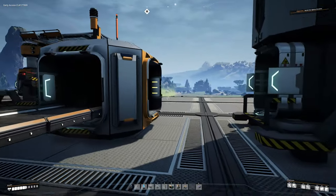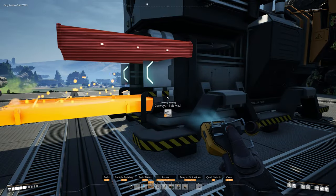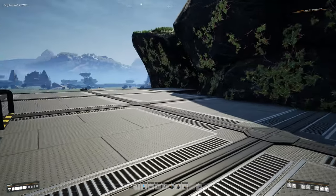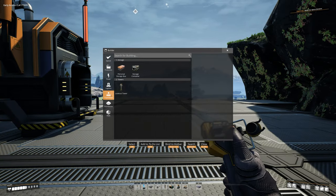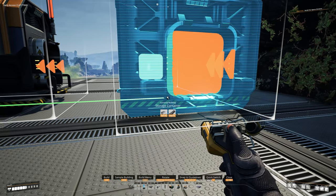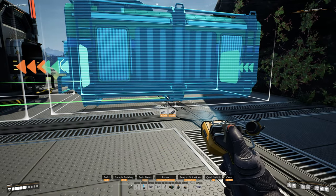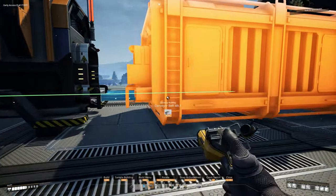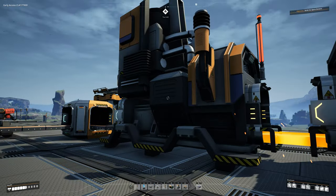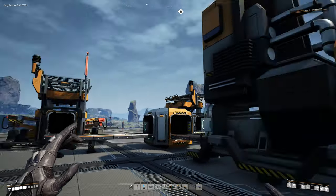Put conveyor belts running into each of the constructors from the splitter, and run the conveyor belt from our smelter into the splitter. Then let's go into our build menu, go to Organization, grab a storage container, place it here, and run a conveyor belt from that storage container into our smelter.